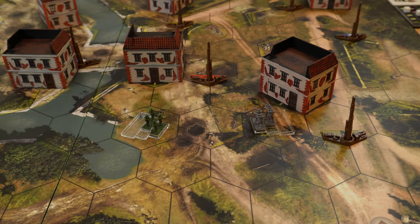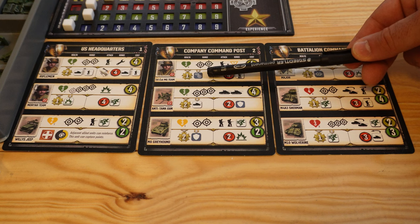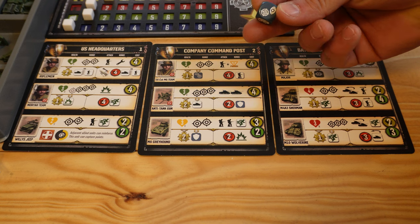Before continuing to the damage phase, let's understand how to apply damage and what the conditions are. For a unit to apply damage to another, two conditions must be met: sight and range. The basic sight that each unit has is two — though this can be upgraded for some units. When a specific unit is upgraded, we take a die and either increase that unit's sight, or both sight and range, and add it next to the corresponding unit.